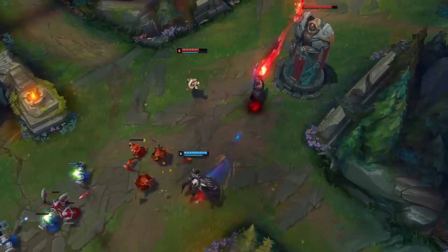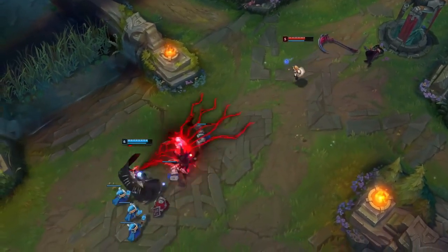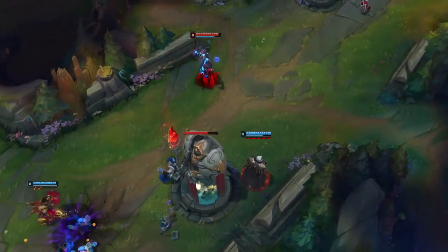The mana restore on his Q has been moved off of his passive, so we no longer have the major issue of Swain getting a Doran's Ring and never leaving lane because it was impossible for him to run out of mana unless he literally couldn't get CS.